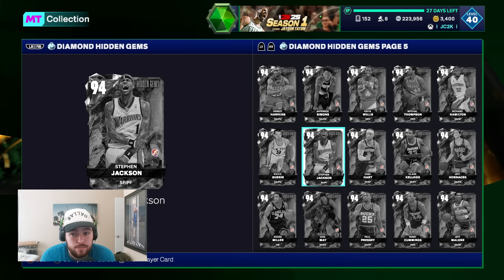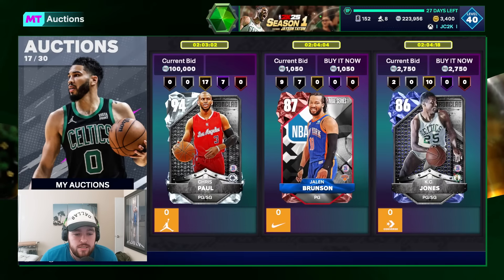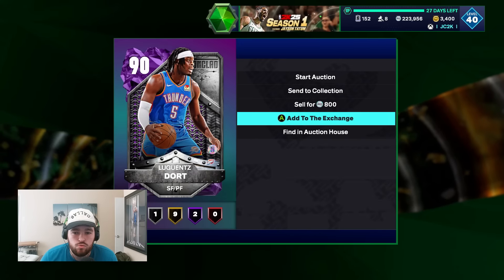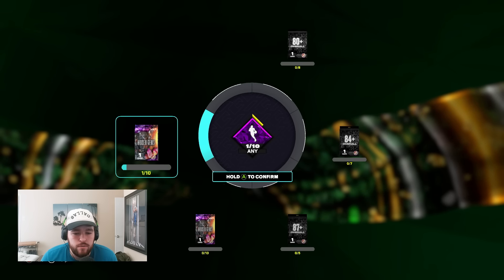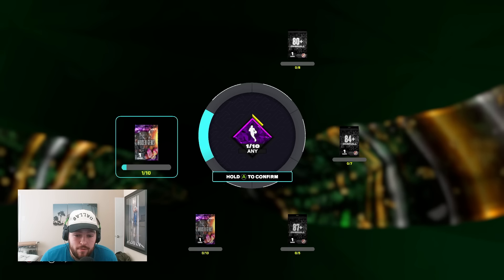There is that possibility of getting a card that's not good, and if that happens I'm going to be pretty disappointed. I'm definitely going to be pretty sad if we get a crappy diamond. The reason you should not be doing this is the likelihood of pulling somebody bad and basically just throwing away close to 300,000 MT. These hidden gem exchanges are not a very good idea in my opinion, but we're going to do it anyway.